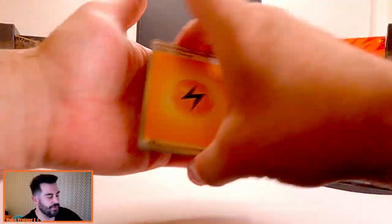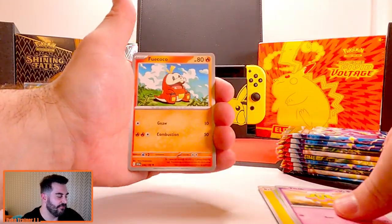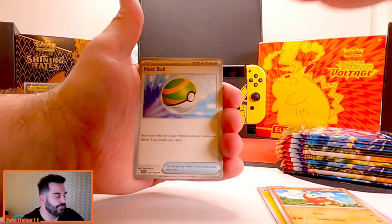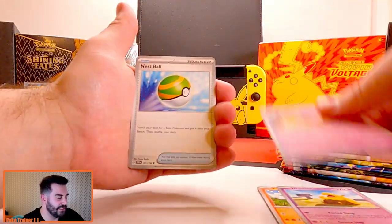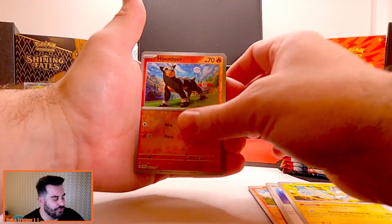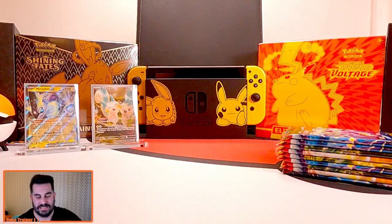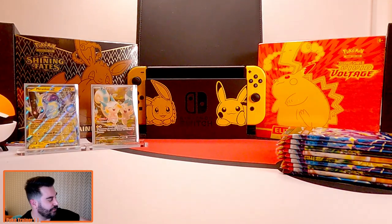Let's keep it going. Pineco, Flittle, Fuecoco, Fuecoco, Drowsy, Drifblim, a Nest Ball, Pakorisu, Houndour, Ralts, and Revavroom. It can't all be good — that's okay. On to the next one.